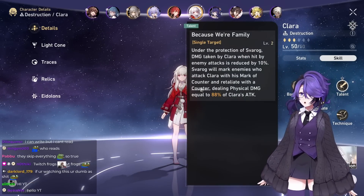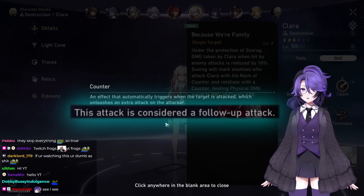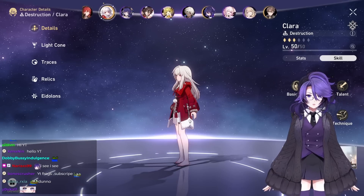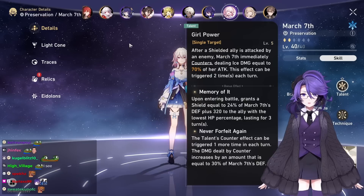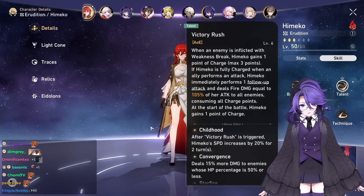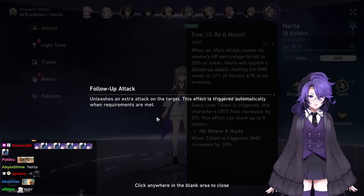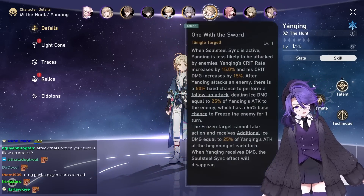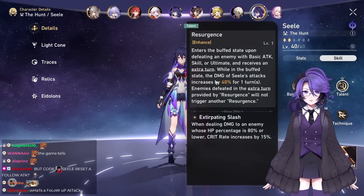For Clara, her counter-attack is considered a follow-up attack. For March, she counter-attacks and the counter is considered a follow-up attack. For Himeko, the game tells you it's a follow-up attack. For Herta, the game tells you it's a follow-up attack. For Yan Qing, the game tells you it's a follow-up attack. Seele doesn't count as a follow-up attack.